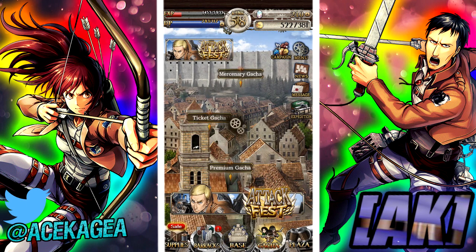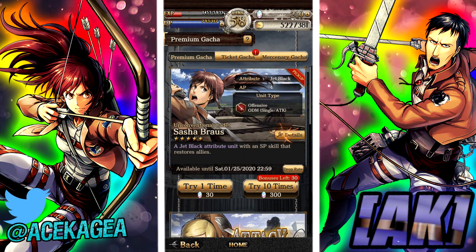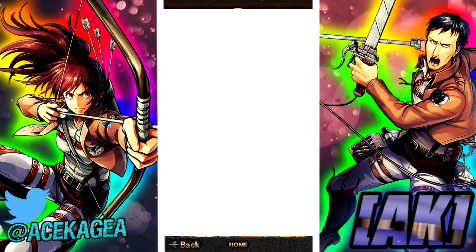Now I'm here to talk about the Ill Say banner and what it has. For the Ill Say banner we have Petra and Sasha. Basically it's a healers banner. Should you summon?